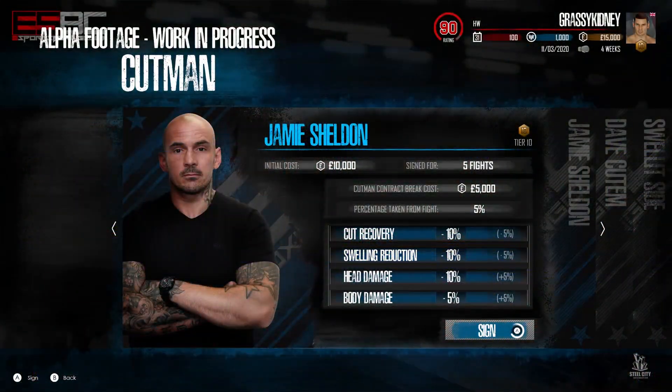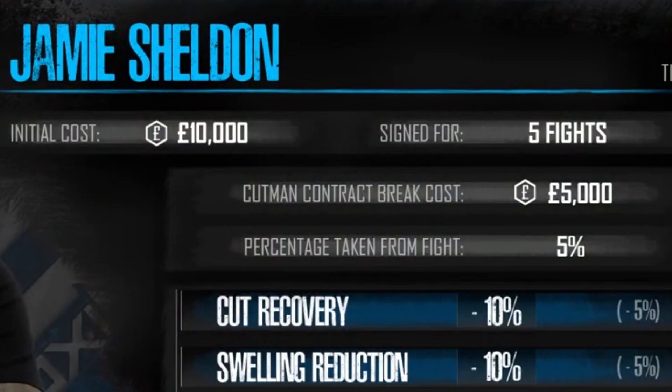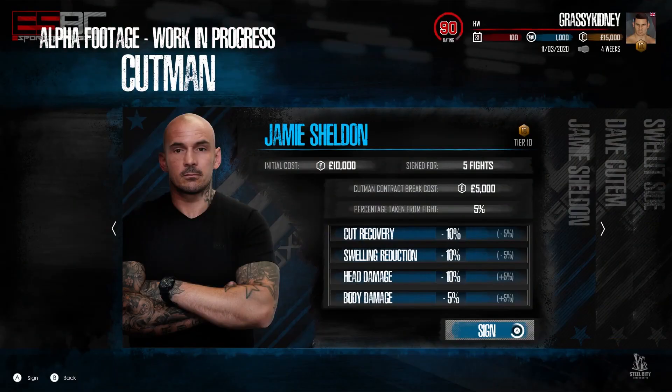Starting with the shortest clip - the cut man. We've got Jamie Sheldon, he's a tier 10 cut man, which I assume goes from tier 1 up to tier 10. We've got an initial cost of ten thousand pounds, signed for five fights, a cut man contract break cost of five grand, and a percentage taken from the fight of five percent. So if you make a fiver he takes 50p - which is actually quite good value.